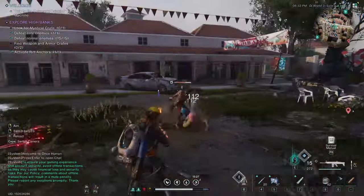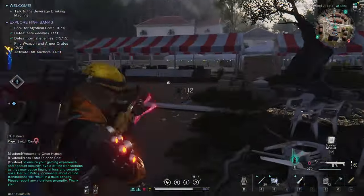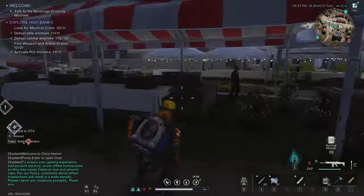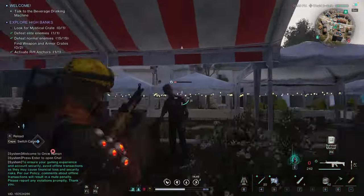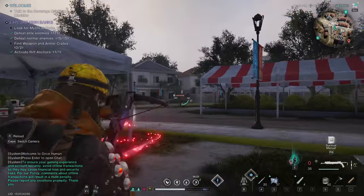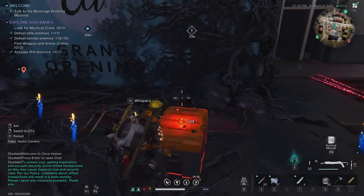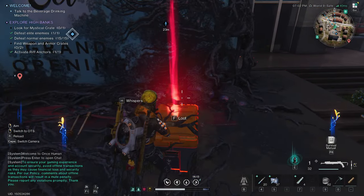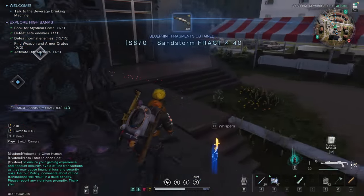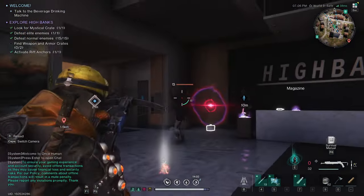The great balloon goliath has fallen. Let's see what he had for us — too bad it's nothing special, but he did unlock the mystical crate for us. All cleared out so no one will disturb us. Just one reward, but we found 40 blueprints for the S-870 Sandstorm — a nice shotgun.